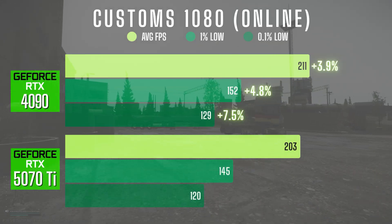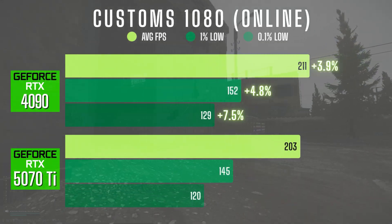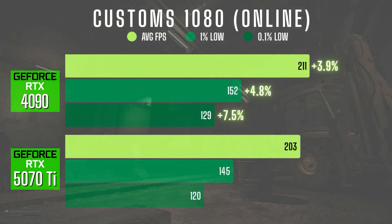In Customs online at 1080p, the 4090 averaged 211 FPS compared to 203 on the 5070 Ti — a 4% increase. The 1% and 0.1% lows also rose slightly by around 5–7%. Still, both GPUs delivered extremely high frame rates and gameplay felt nearly identical.